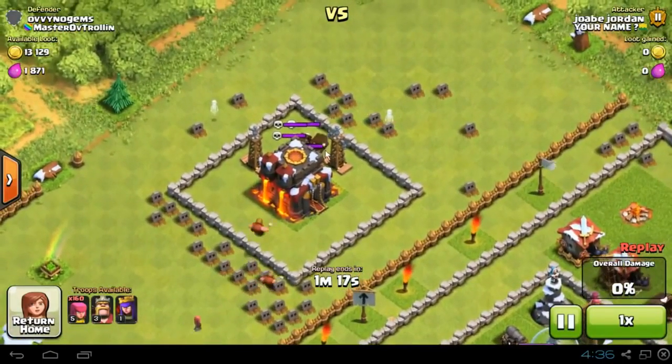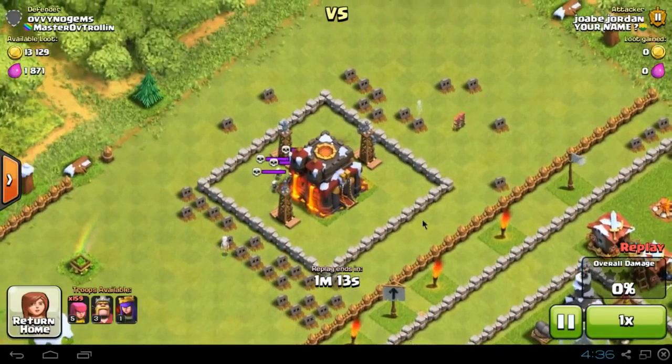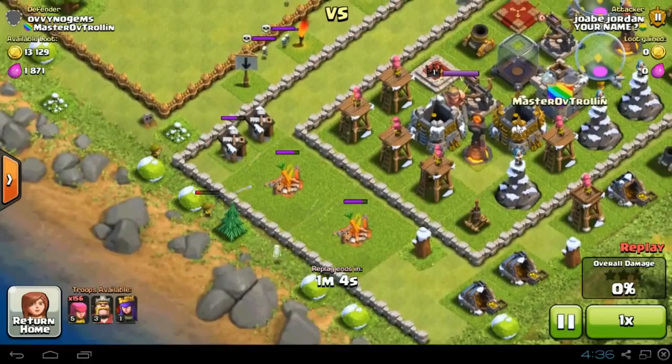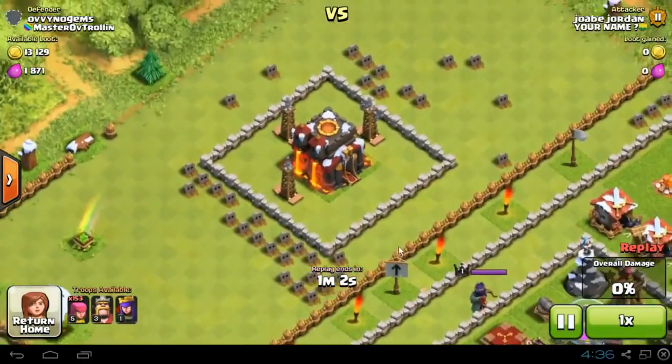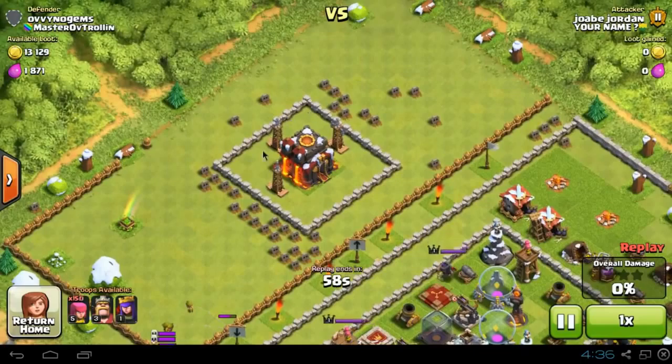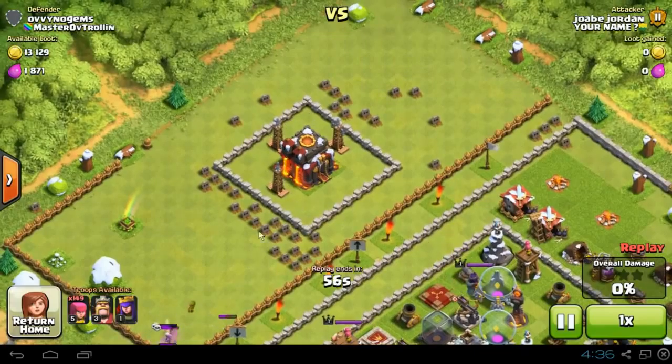I haven't even watched these yet, but these are people attacking Ovi Nogems. This is J.O.B. Jordan, or however you say his name, and he is attacking, seeing how many Teslas are going to pop up. He spawned troops over here as well to take out Builder's Huts, and I think he's trying to get a 50%. Anyway, we're going to focus on the town hall here because we know he gets a 32%, which means he must have taken out the town hall.